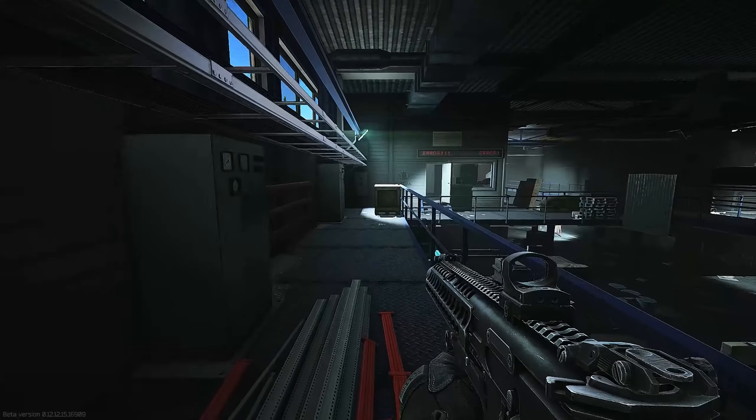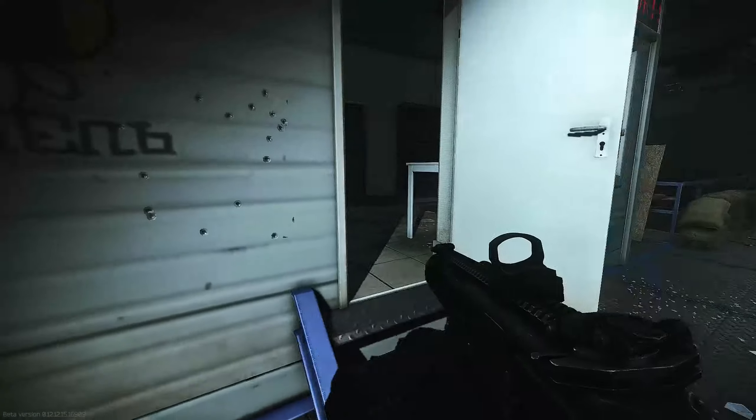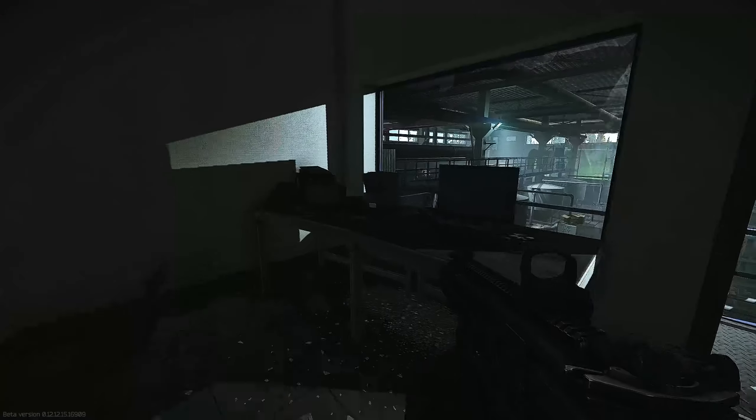Much like Warehouse 1, you'll need to move up to the second floor and to the office on the left-hand side. This time, the data folder will be in a small stack just on the desk, next to the PC.